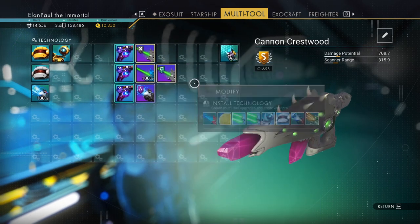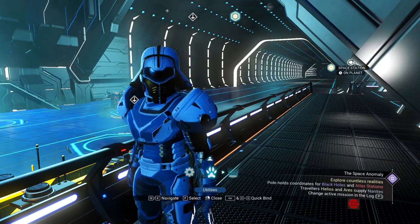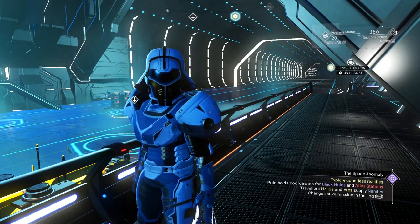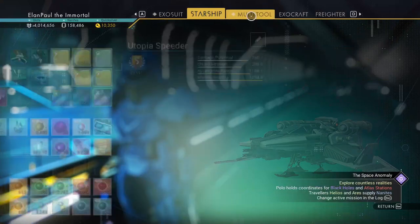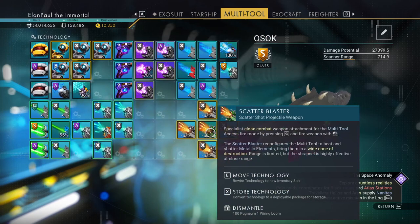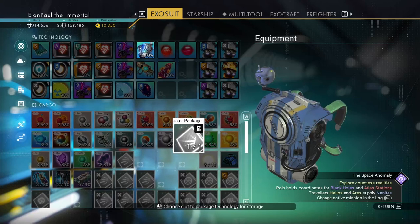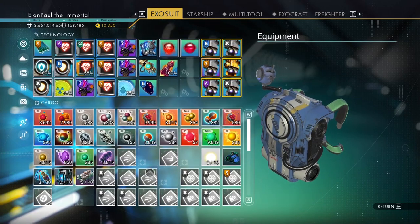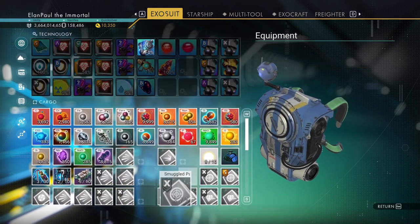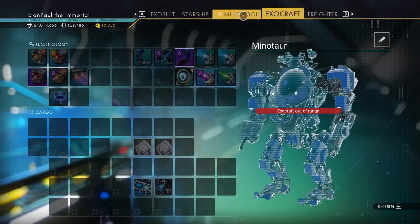We end up putting the mining beam on here — that's funny, so I use it for a mining weapon now. Let's pull it off the Osak. There's my neutron, there's the scatter blaster. I don't usually use it anyway so let's pull it off of here. Plenty of room in here. I'm going to move all this stuff out of the way and pull all the rest off.